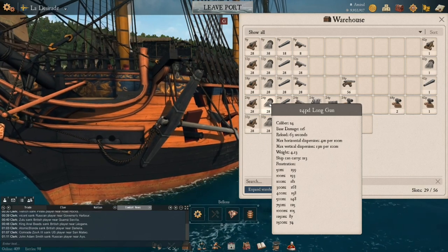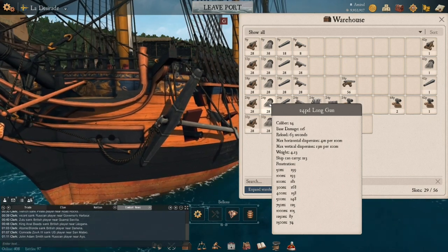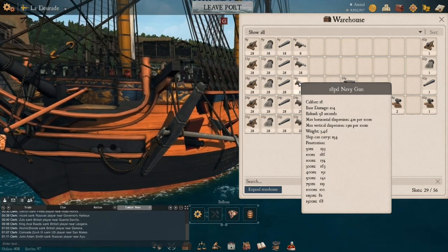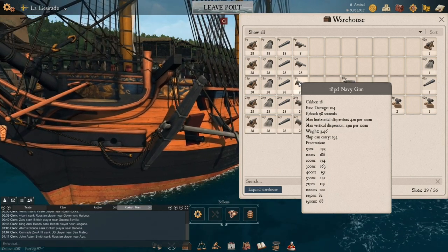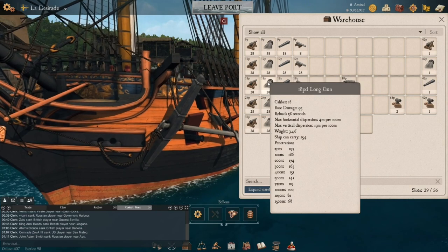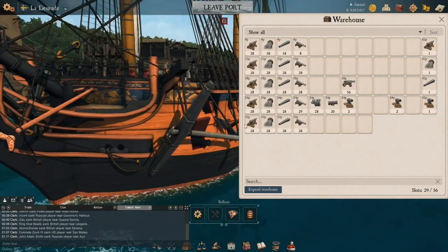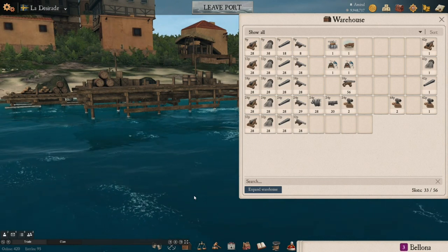That's why it's so important to know the differences between penetration and reloads. At the very end of this video I'm throwing out comparison videos: one full broadside of a Bellona into a third rate — showing the difference between mediums, longs, bloomfields, and navy guns. It's not a very big difference in total damage, but one thing you'll notice is that the penetration from navy guns, bloomfields, and longs is so good that it actually goes through to the other side of the ship, with the far side starting to take damage too.